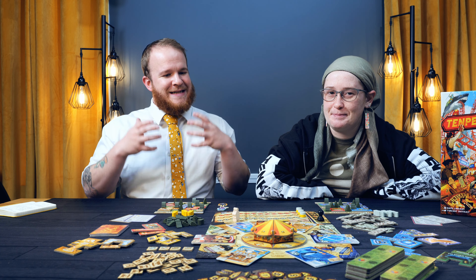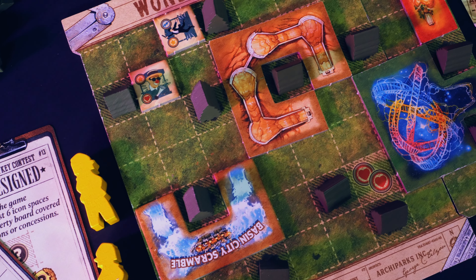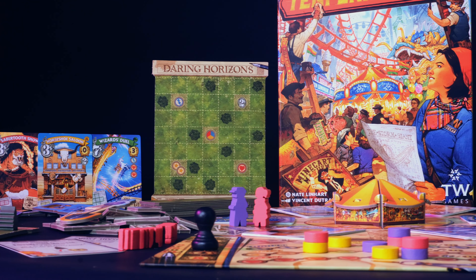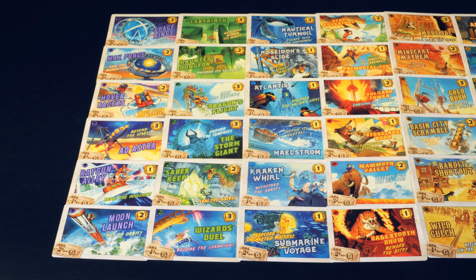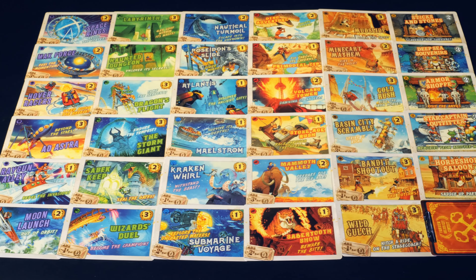What is the overview of Tenpenny Parks? This is a polyomino point scoring worker placement private objective game where you are trying to make the best amusement park, and you are going to try and have the most victory points at the end of the game.